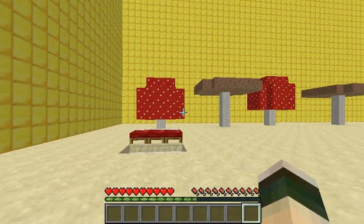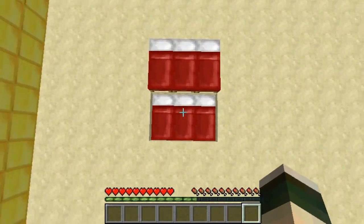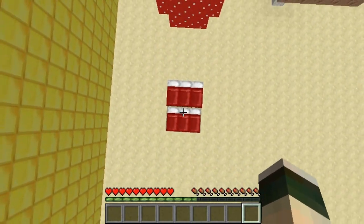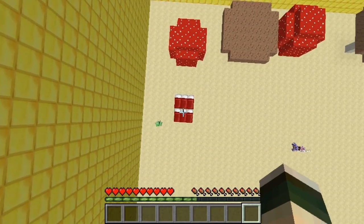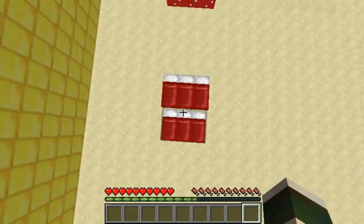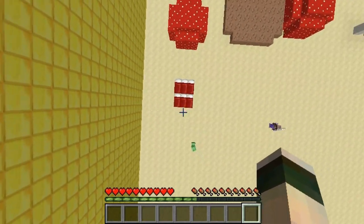Hey guys and welcome. This is just a quick spotlight on the plugin Bouncy Beds. All you do is install it and it will make beds and mushrooms bouncy. If you bounce on it more than once it will double the height, and the maximum height you can go up to is 3 — so this is the max height.